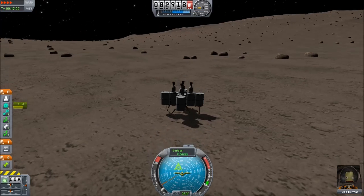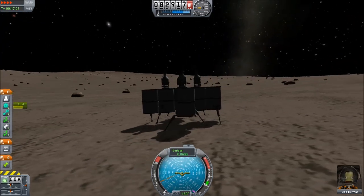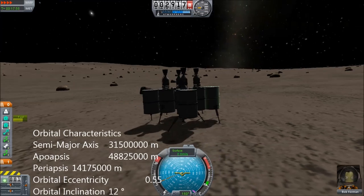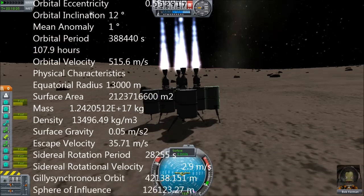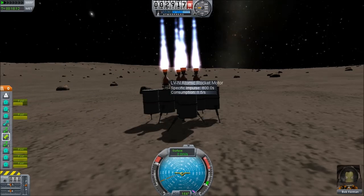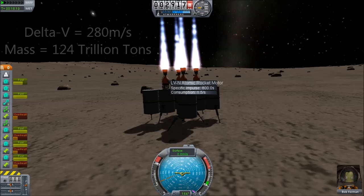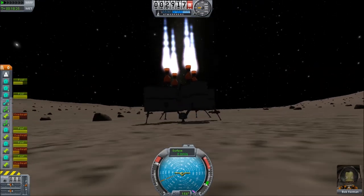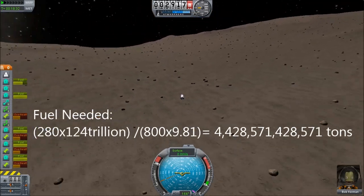If you take a look at Gili, it is the lightest moon, it is the smallest moon, and it's in an orbit which at apoapsis is only 280 meters per second. So it needs the least amount of fuel to de-orbit and bring it down to the surface of Eve. Now, if you look at the KSP wiki, we'll find that the mass of Gili is 1.24 times 10 to the 14 tons, or in plain English, that is 124 trillion tons — assuming that the standard unit of mass in the game is the ton.